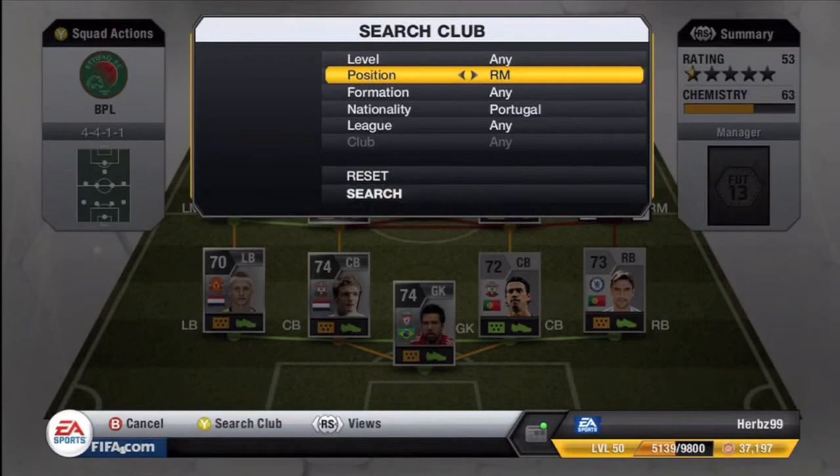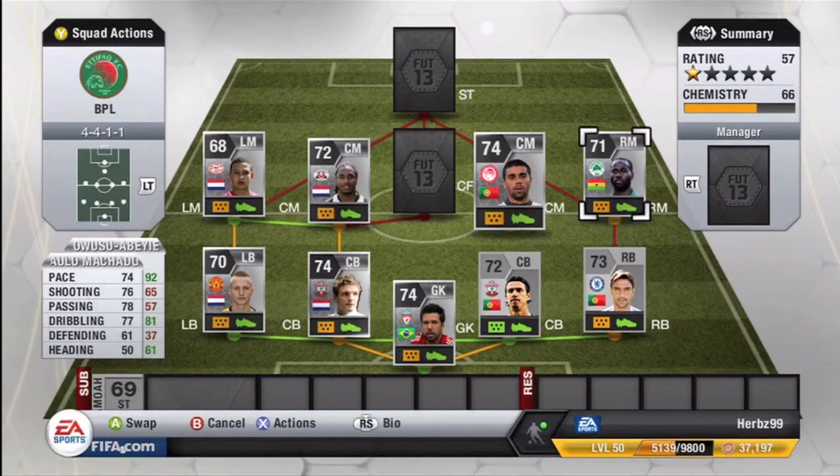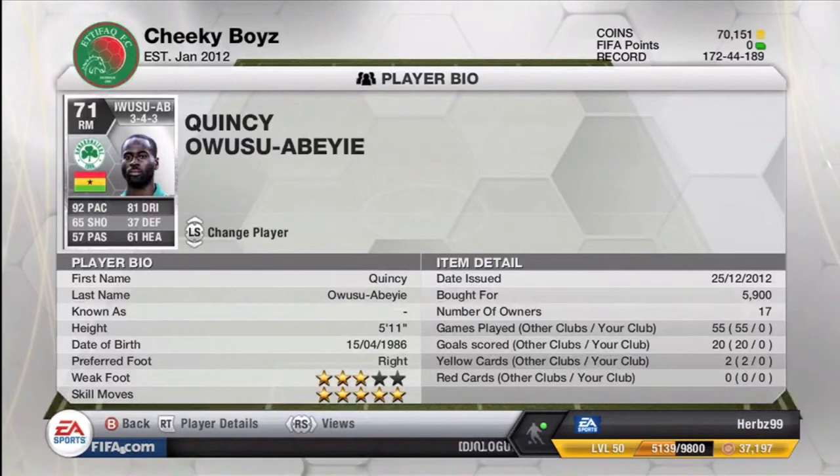I haven't got any goals again because I haven't been playing any games, I've just been building these squads. Right mid — arguably one of the best silver players in the game. 92 pace, 5 star skills. It's Quincy, very, very good player.